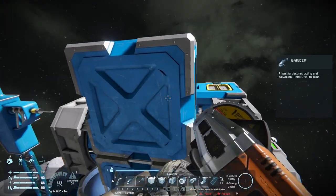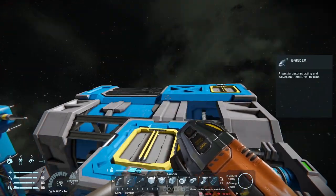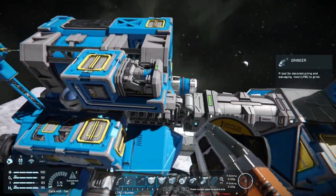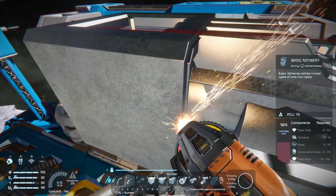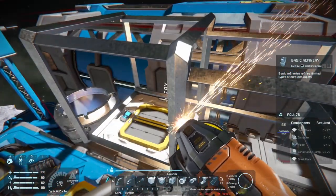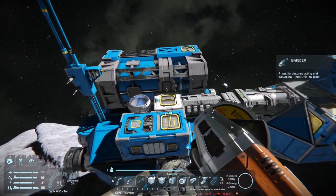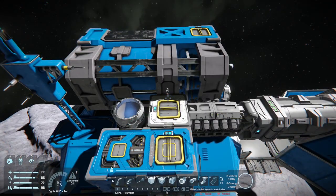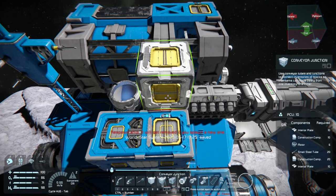So, let's tear down this basic assembler first, and the basic refiner also, since we have enough space in our personal inventory. From here, you can see we have a direct connection point where we had the basic refiner.